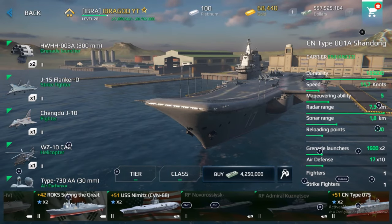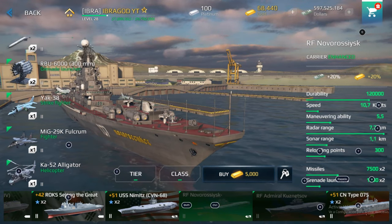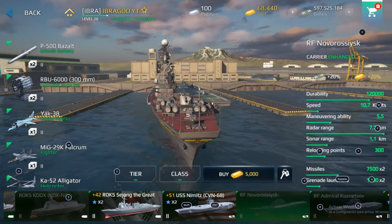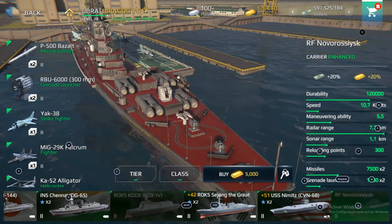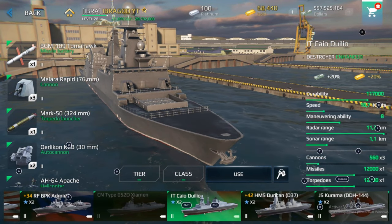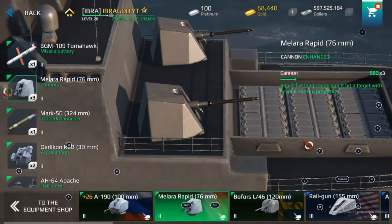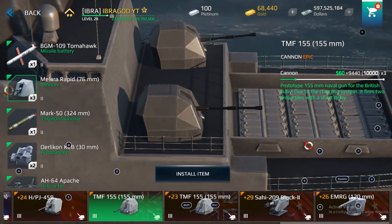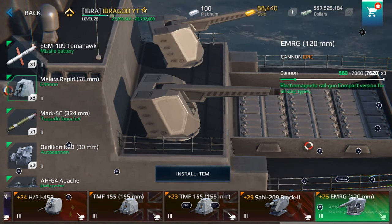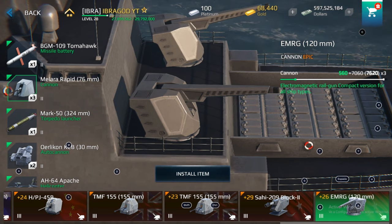Another gold warship is the RF Novorossiysk, which is a decent aircraft carrier but has nothing especially unique — CN Type 075 remains a better option. Then there's Cayo Duilio, which is great for players who want to use cannons. Many players use it as a cross-tier ship, equipping tier 3 cannons and even railguns — you get 3 cannon slots, making it unique as the only warship in the game with 3 cannon slots.